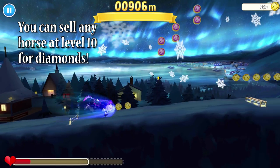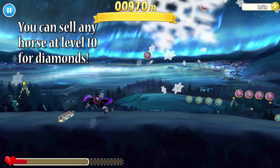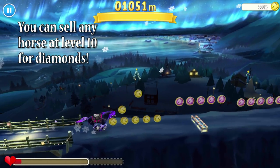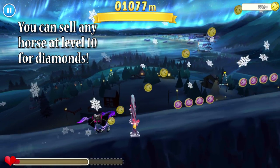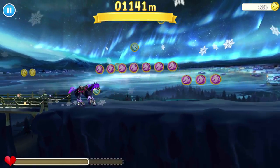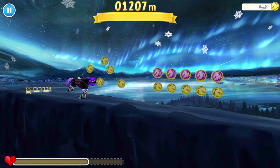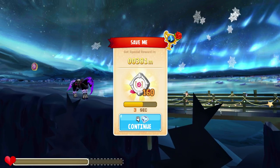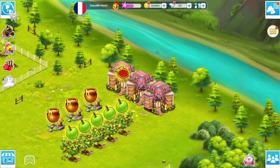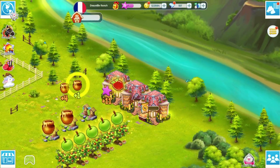Right now I have the Halloween Horses at tier three, and I'm grinding them up and breeding. I have two — a boy and a girl — and I'm breeding them and selling the baby once it reaches level 10. It's clearly not a baby at that point, but it will be worth some diamonds. The Constellation Horses are just worth a little bit more when it comes to this. The Constellation Horses are worth diamonds the day they are created, but don't sell the ones you bought — you need to breed your Constellation Horses with another Constellation Horse.